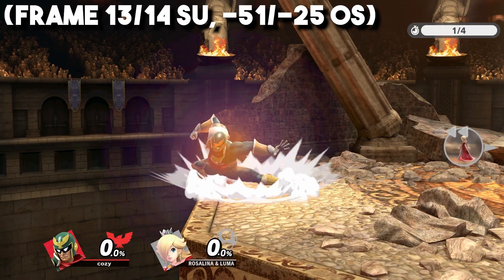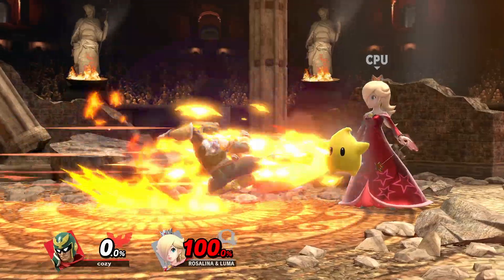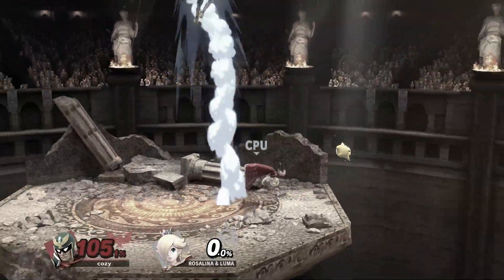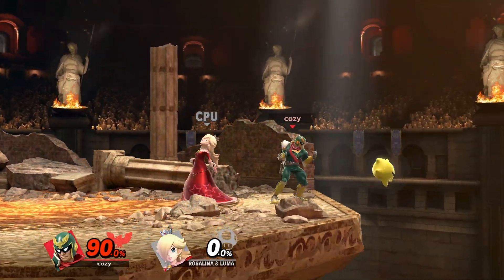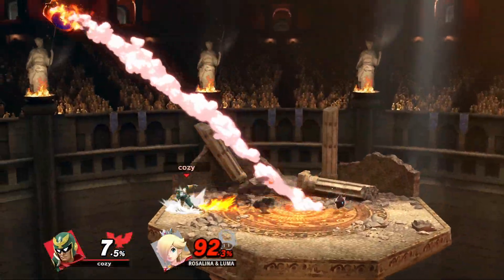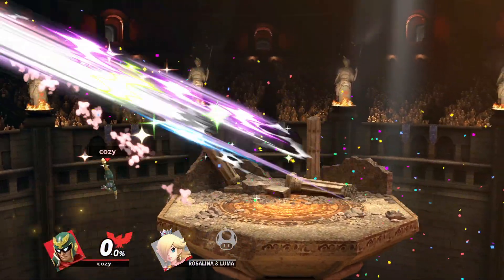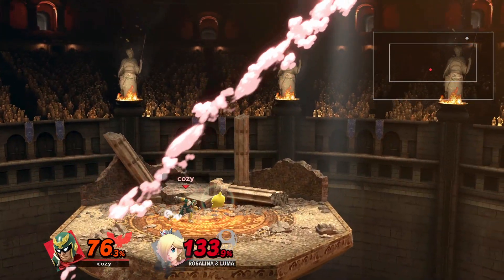Falcon Kick is a strong burst option that has a really strong hitbox at the beginning and gets weaker over time. It's a very high-risk, high-reward move since it's so committal, but it can sometimes cross up which can help. It can be useful as a punishing tool for catching landings and punishing certain options out of shield or after a spot dodge. I like to use it as a mix-up when coming back from ledge since the first hitbox is so strong.